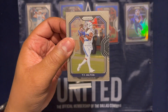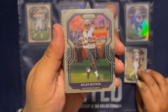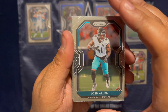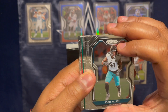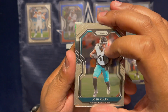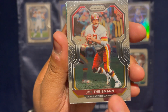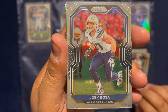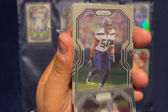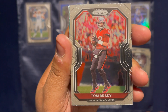Here we go guys — a Ty Hilton, Myles Boykin, Josh Allen. Looks like I got a green and an insert back there somewhere. All right, Joe Theisman, Joey Bosa, AJ Brown, KJ Wright, and Tom Brady — nice base card.